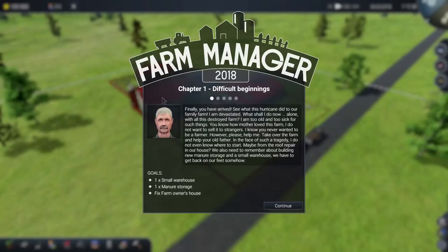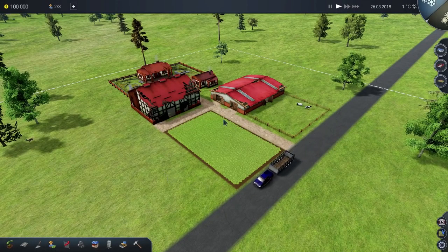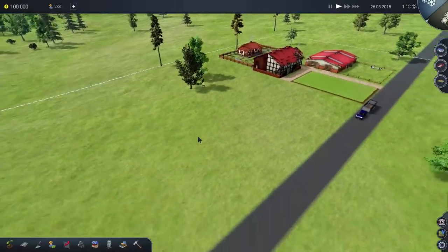As you might expect, the campaign mode takes you through a number of different bits — they're called chapters. There are five of them, going from chapter one up to chapter five. There is a person telling you a little story about a hurricane that destroyed the family farm, and then there are goals to get things back. The current goals for this first bit of the campaign are: build a small warehouse, build the manure storage, and fix the farm owner's house.